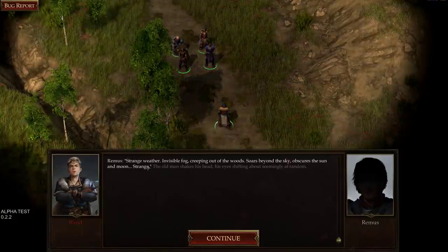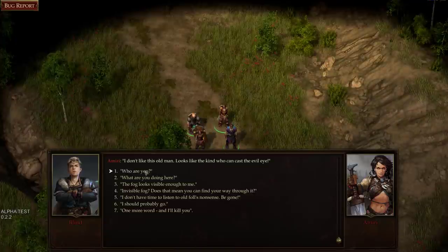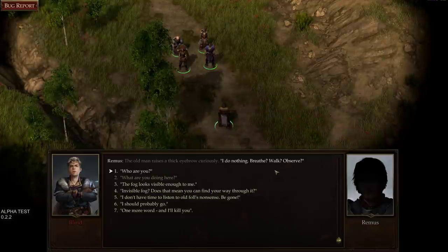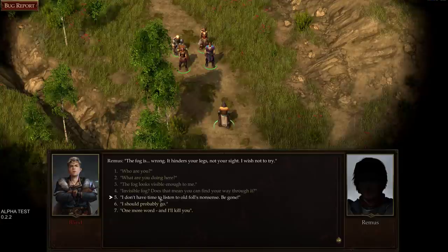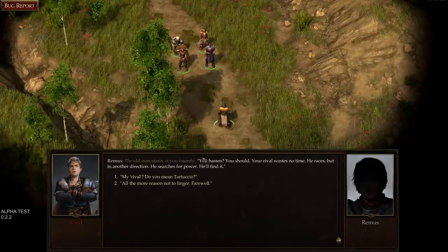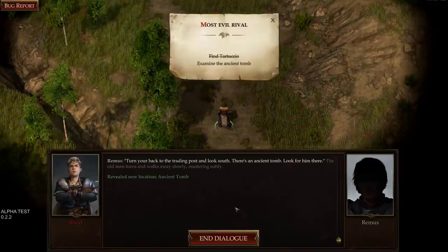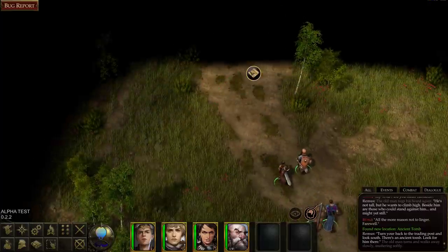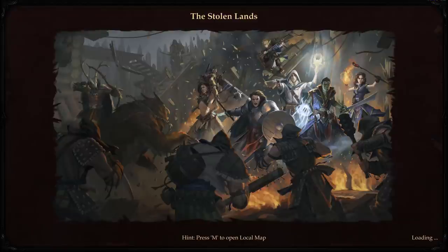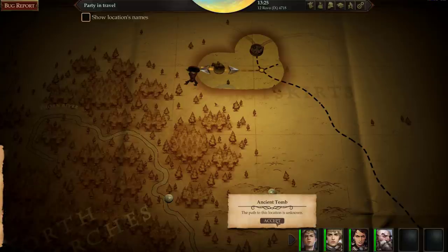A jittery old man tugged his beard — strange weather, invisible fog creeping through the woods. He says: who are you? And tells me my rival wastes no time. Then a new location is revealed: the Ancient Tomb. There's now a new location on the map. I can see the local area map and the fog of war. Let's head toward the ancient tomb — the path is unknown but I can navigate toward it.